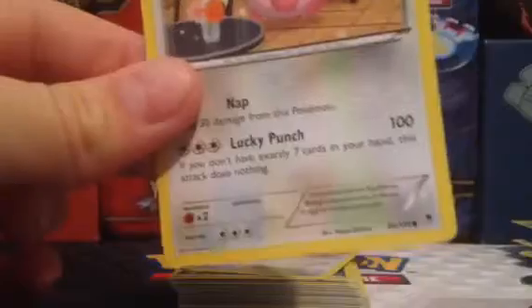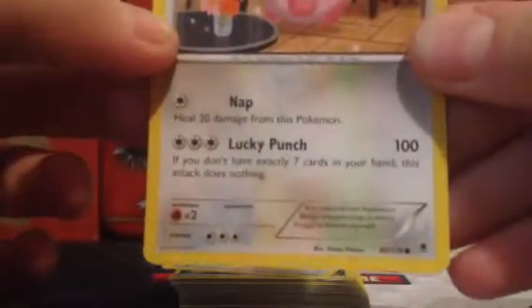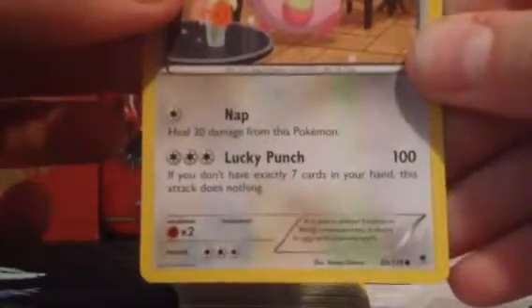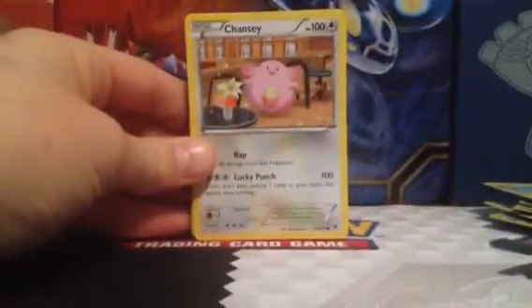But if you look really close to where you can read it, it says: 'If you don't have exactly seven cards in your hand, this attack does nothing.' So if you don't have seven cards in your hand, Chansey is pretty much a goner — it's worthless. So like I said, a 2-2 line of that.